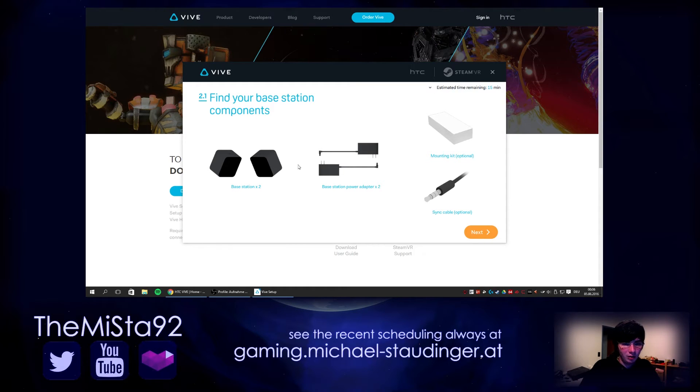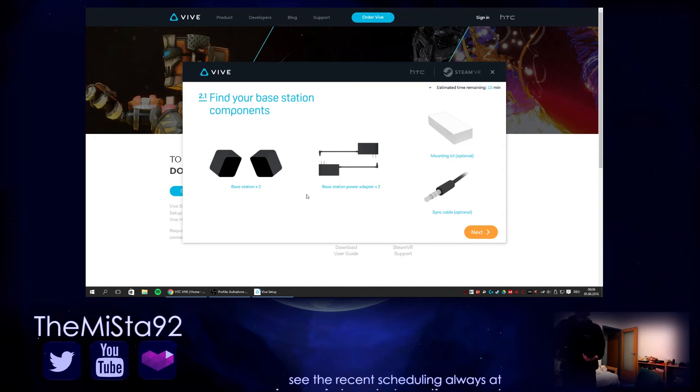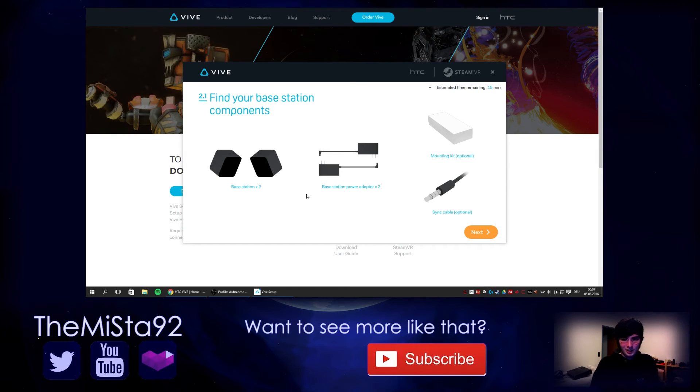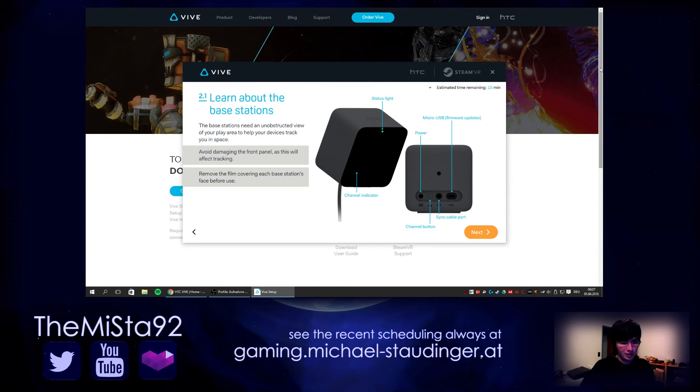Find your base station components. The base stations, base station power adapters times two. Mounting kit — optional. Sync cable — optional. I think they will see each other, so that's good. Next: learn about the base stations.